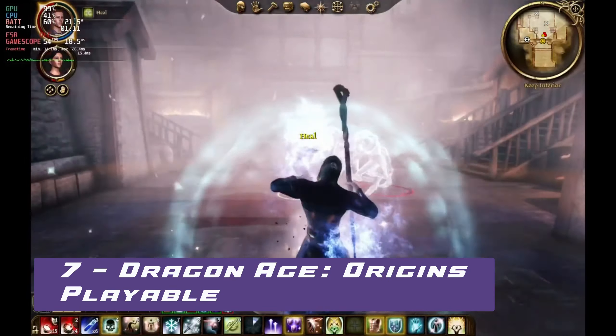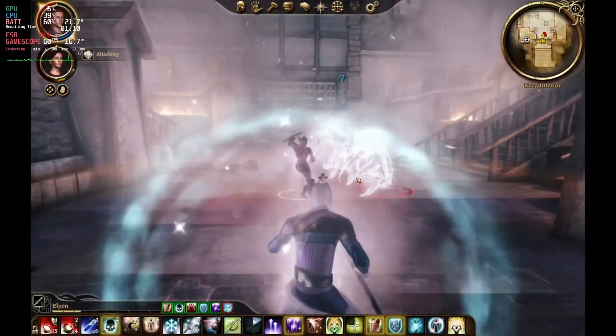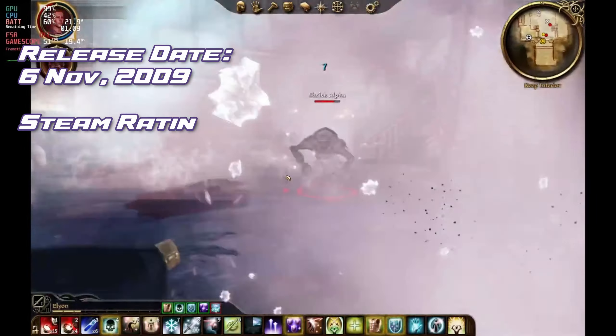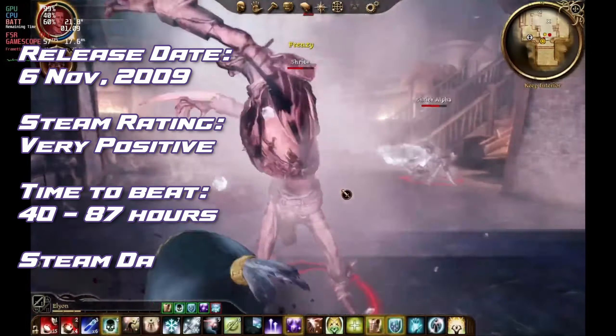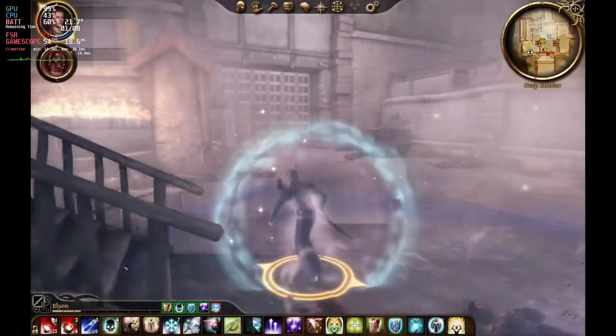At number 7 we have the legendary Dragon Age Origins. As one of the Grey Wardens, your task is to unite a kingdom engulfed in civil war and slay the Archdemon. This epic fantasy RPG has a very positive rating on Steam and an extensive playtime of up to 87 hours, which will keep you immersed for days.